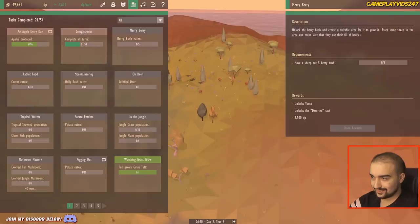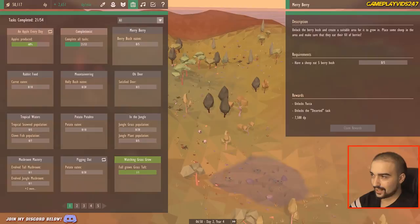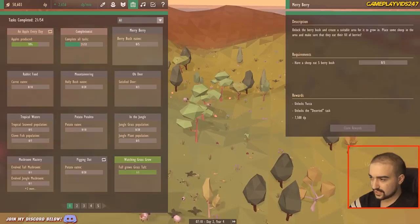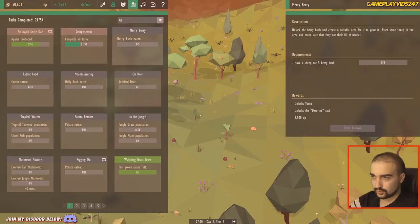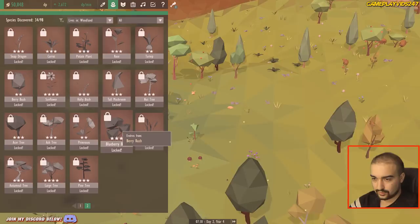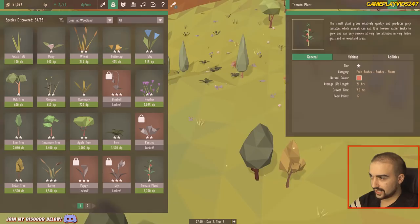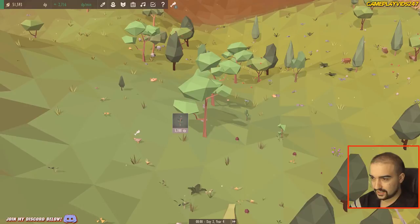What's the next task? Berry bush eaten — unlock the berry bush and create a suitable area for it to grow in. Place some sheep in the area, make sure they eat their fill of berries. Have a sheep eat five berry bush. Unlocks yucca, unlocks the deserted task, 7,500 DP. We need to get the berry bush. Blueberry bush, berry bush — evolves from a tomato plant. Mr. Tomato Plant — you like grassland and woodland, so you'd be good down here in woodland.